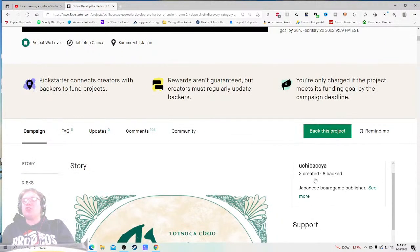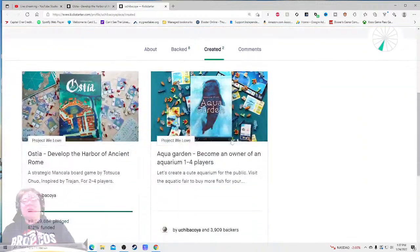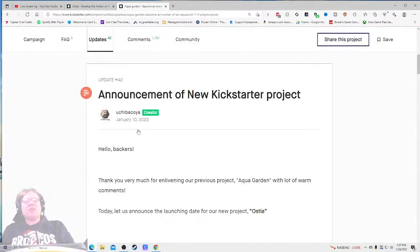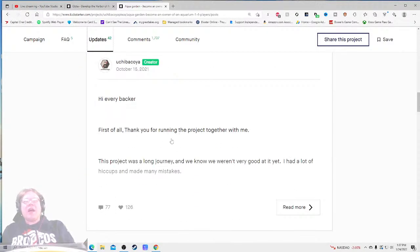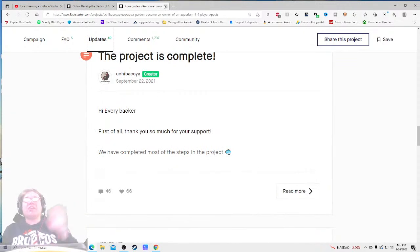So can you do it? Two created eight backs, Japanese board game publisher, People on Board Vanguard. We do have one person — hopefully that's Jeremy's company — I know he's doing big things. Aqua Garden, become an owner of... I think I did this one as well. The project is complete — fantastic, that's all I wanted to know. People got their games.